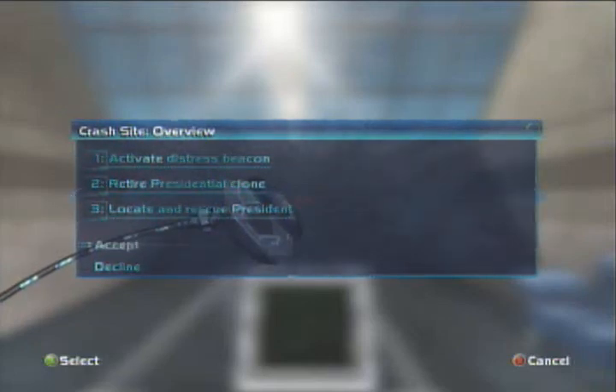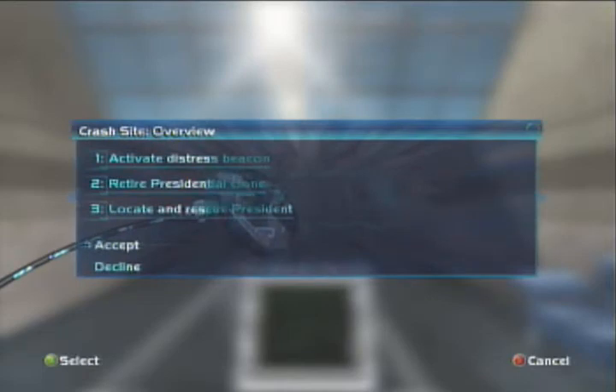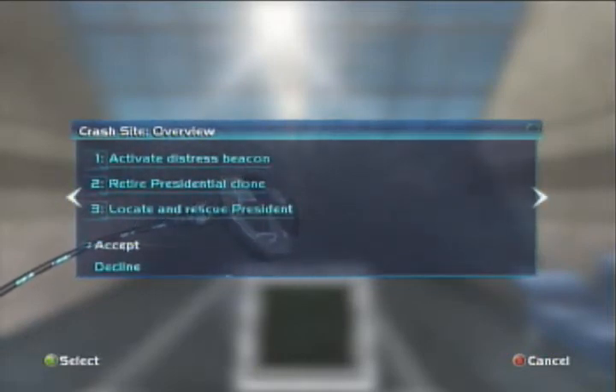Hello everybody, welcome back to our Let's Play Perfect Dark. I am Hunter, the one who calls shenanigans. In this part we're gonna hopefully find the real president and get out of here. We kinda just crashed in the middle of nowhere, we have no idea where we are, so I think we should find the president before something bad happens to him. So let's go.